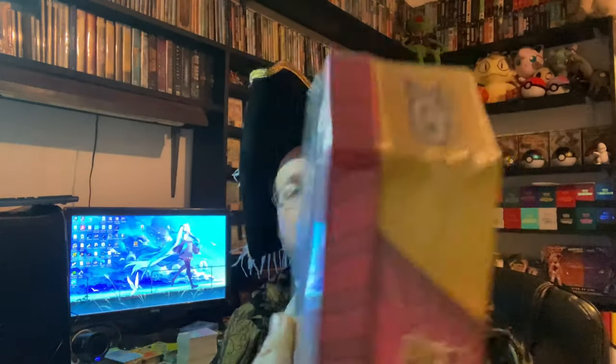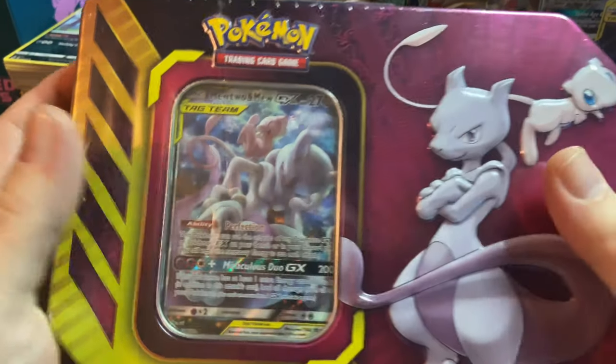First thing we're opening up is this Mewtwo, Mew and Mew 2-10 tin that I found at Walmart — you can't find these in stores anymore, so when I saw it I had to get it. We're also opening up, as you could see in the thumbnail, the Tag Team Powers Collection box, which is huge — this thing's massive. We're gonna dive in, open up these two bad boys and see what kind of spicy pulls we can get.